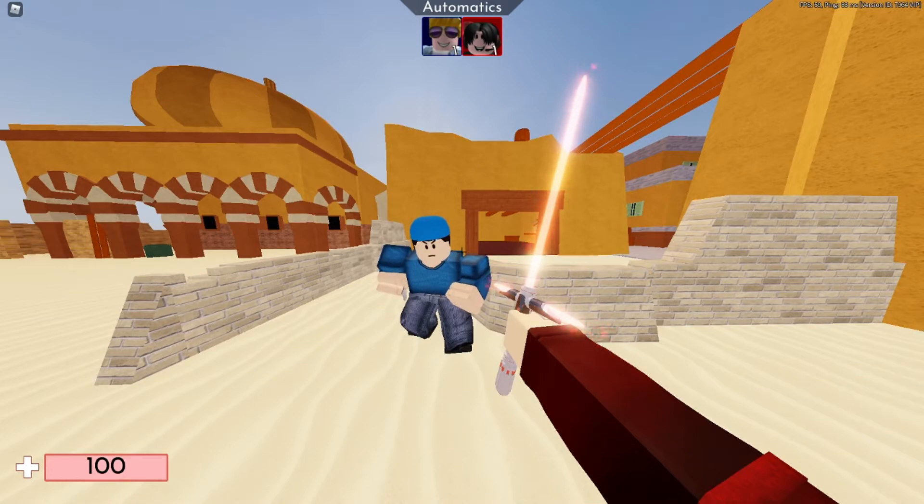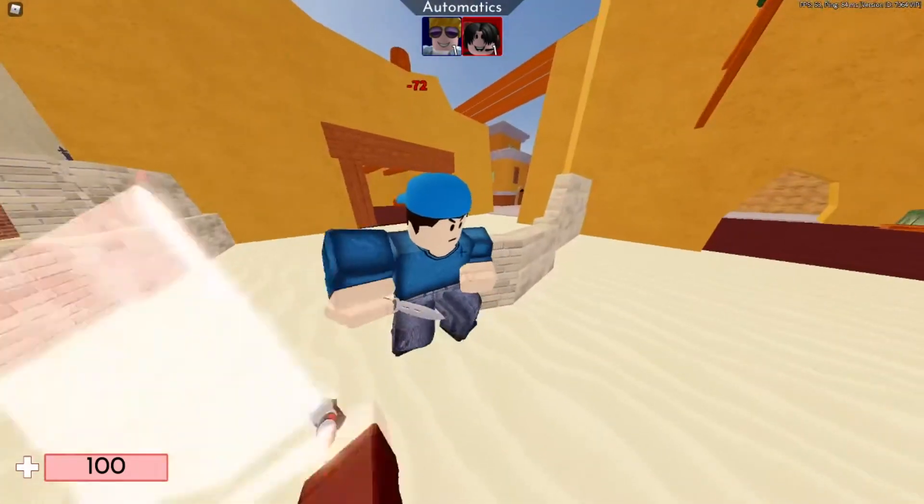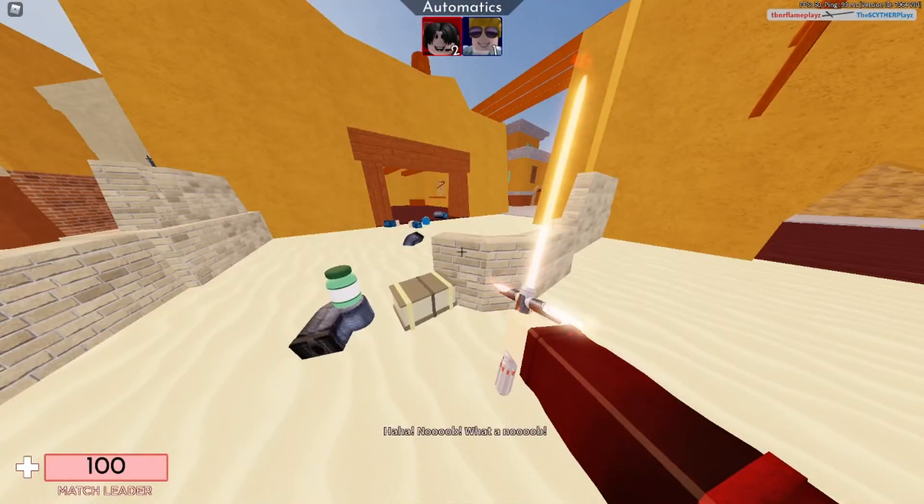So the first type is the normal front stab, where you hit a player three times in the front and he dies. I'm going to bring my alt account to demonstrate.